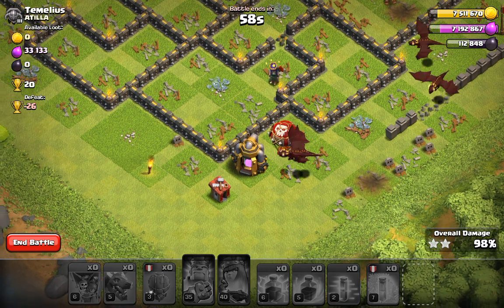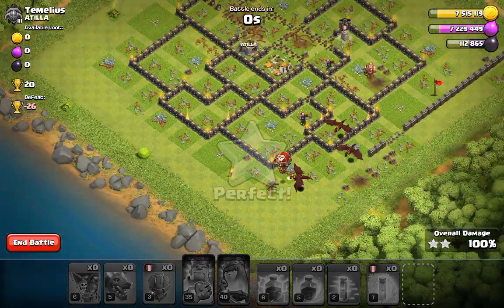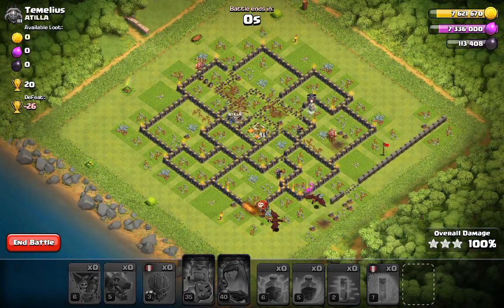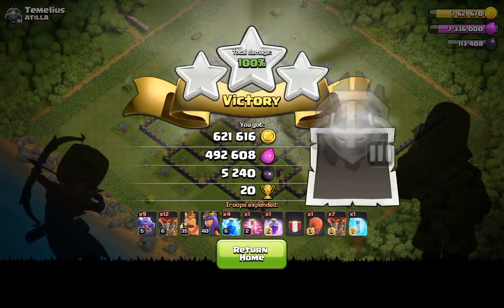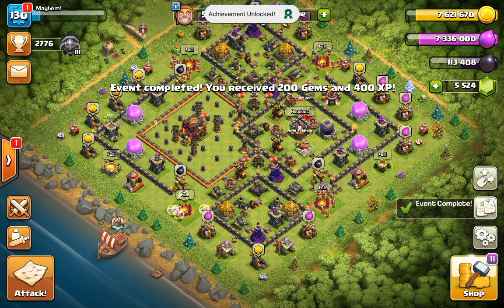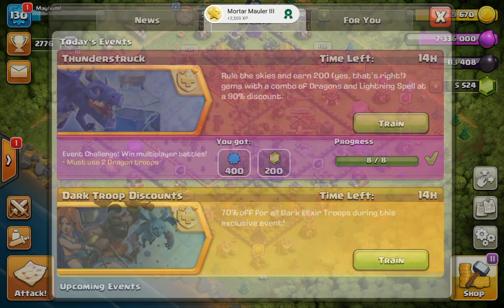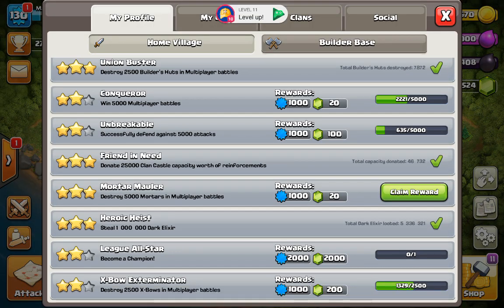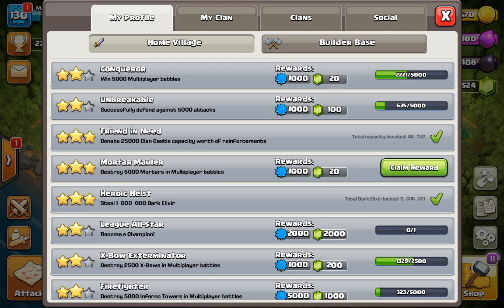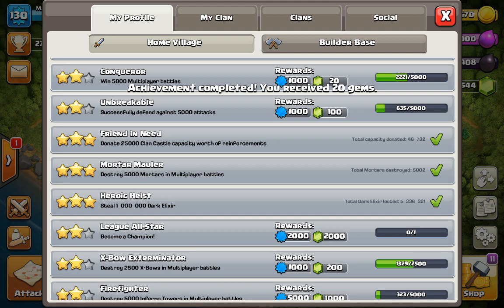Four dragons left and a balloon — that is a three star for the good guys! We are completed. We got a lot of dark elixir — 5,700 dark elixir — and 200 gems plus 400 XP. And I got the mortar mauler achievement: 20 gems for destroying 5,000 mortars in multiplayer battles. We'll go ahead and collect those gems.